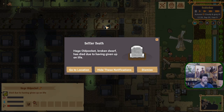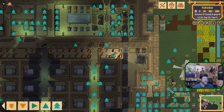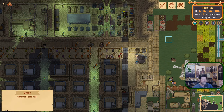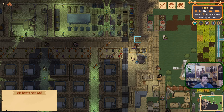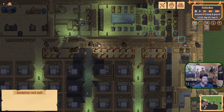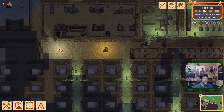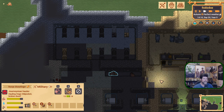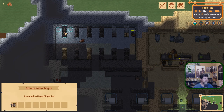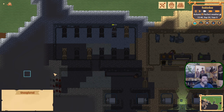Yep, we've lost one. Go to location right there - we need her buried quickly. Because they will get a depressed mood, everybody who sees her and goes around her. Hopefully we've got a dedicated hauler that can... hauler is first. Okay, good. Put her in her sarcophagus. That is now the home of Hedge Old Pocket - which is probably pronounced 'Hege' or something like that.